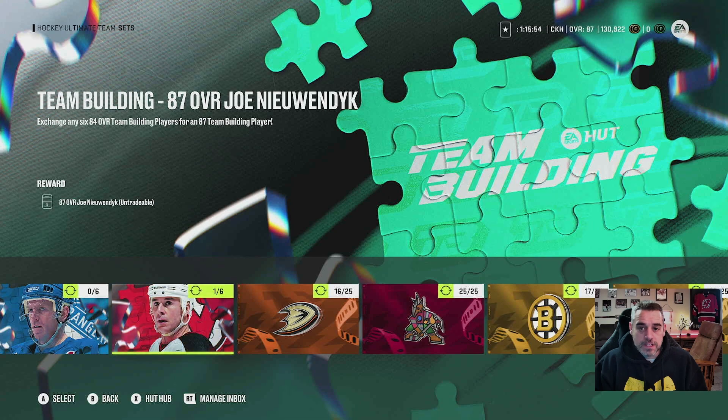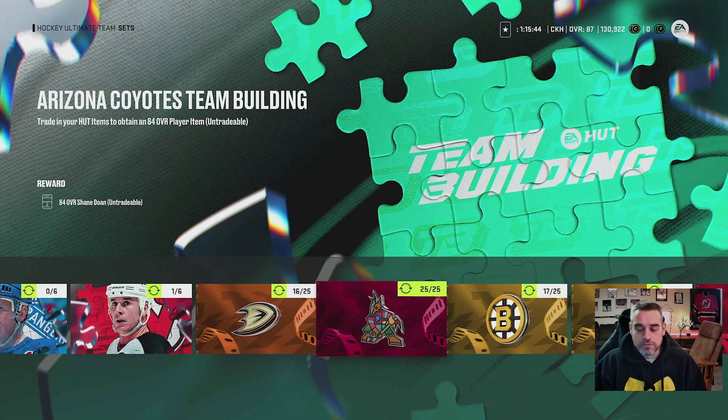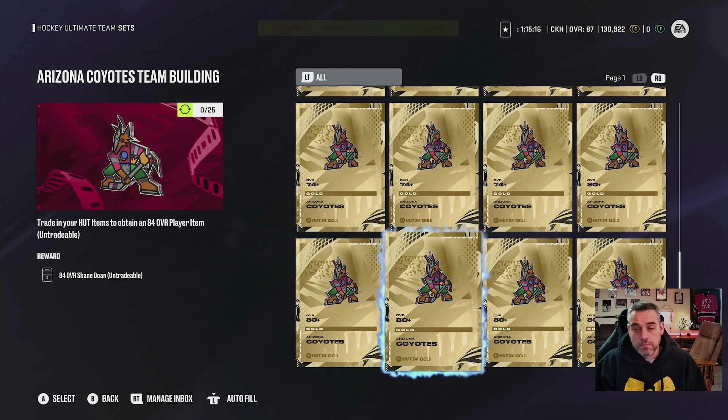Once you start getting into the NHL teams — like the Ducks, the Coyotes, the Bruins, etc. — you're going to see that there are 25 cards required to complete each set. For example with the Coyotes, you need 15 74-overall gold Fires cards from the Arizona Coyotes, plus 10 80-plus overall cards. You can use 25 total 80-overall cards since that qualifies as 74-plus, but you cannot use 25 74-plus — you have to have at least 10 80 overalls. And this is why it takes quite a few of them to get yourself a team builder card for each NHL team.